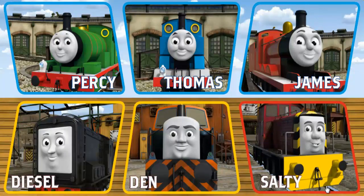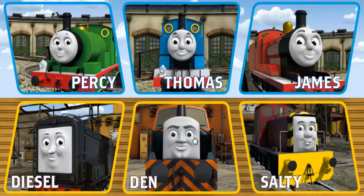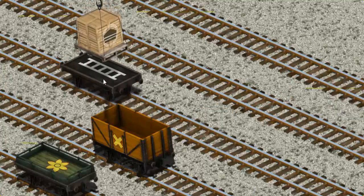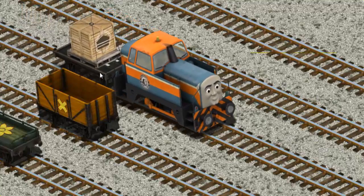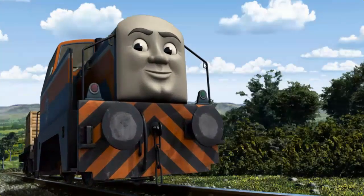Play again. It's a busy day at Brendam Docks. Thomas and his friends have many deliveries to make. Choose who will make the next delivery. Den must deliver the crates of cake to Knapford Station. Help Cranky find the crates. That's it! Let's lift and load. Now the cargo must be loaded. Den set out for Knapford Station.